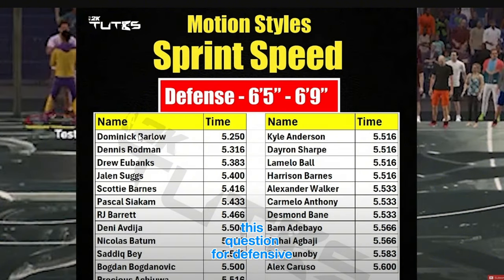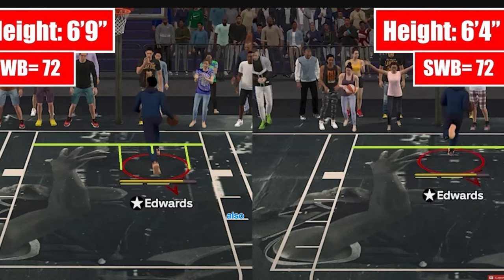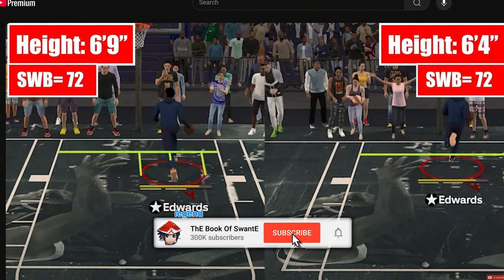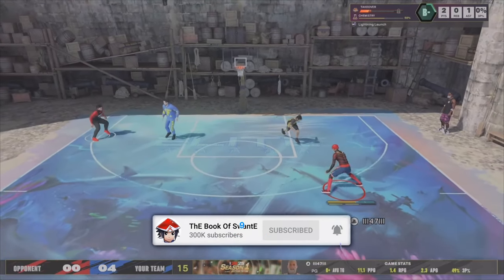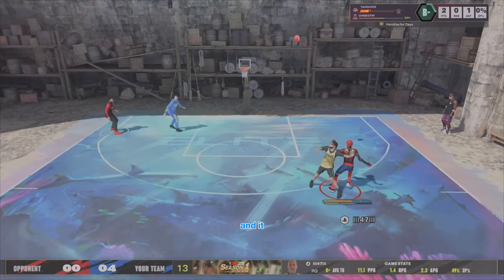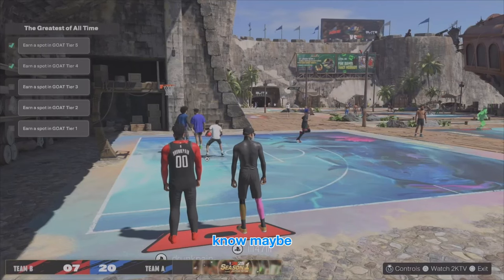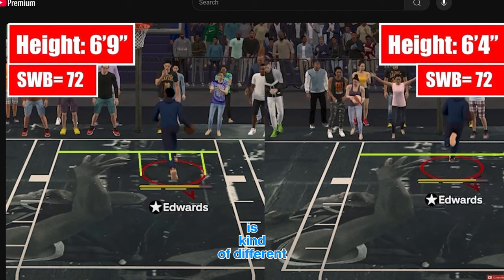These are the top motion styles now. He also did a test to see if bigger MyPlayers are faster than smaller ones - he tested 64 through 69 height, both with 72 speed with ball. I tried a 63 with legend lightning launch compared to a 59 with legend lightning launch, and it kind of felt and looked like my 63 moved faster. Maybe with 69 it's different, I don't know.